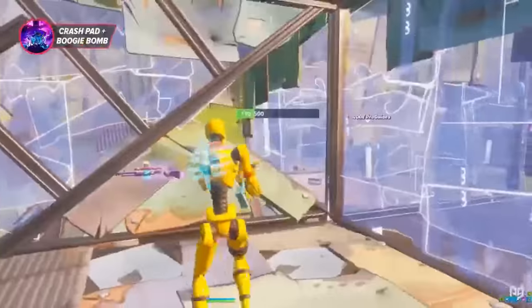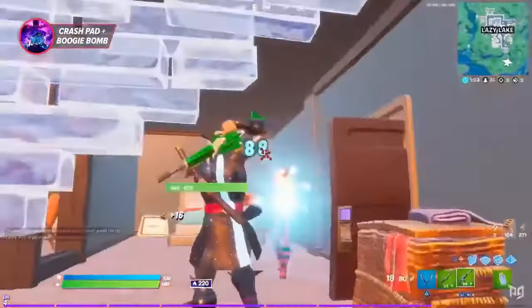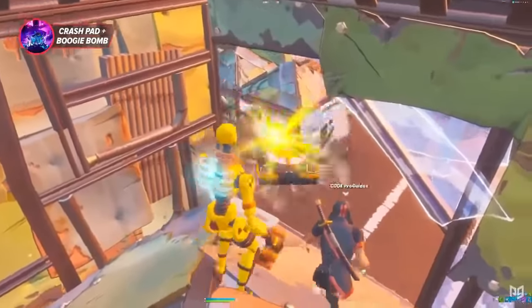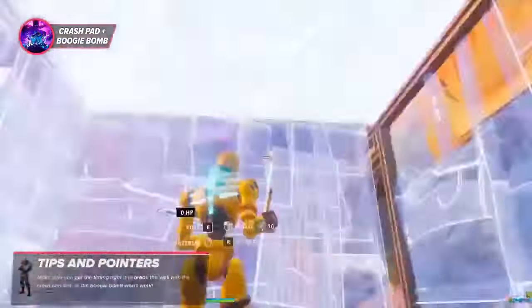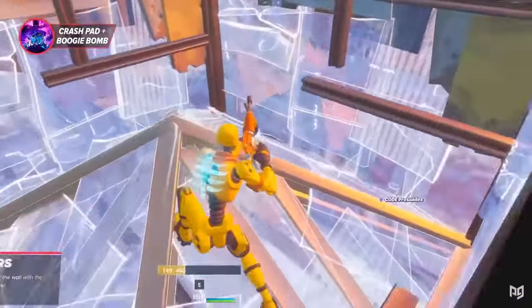It happens so fast that your opponents won't even have time to react, and the result is a free boogie bomb hit, which we all know can lead to effortless kills. While the timing isn't the most challenging thing in the world, the crash pad needs to land before your boogie bomb or else the entire thing ends up being for nothing. Make sure you count down your throws with your teammate so you know both of you are on the same page.